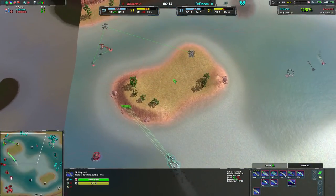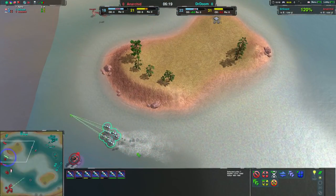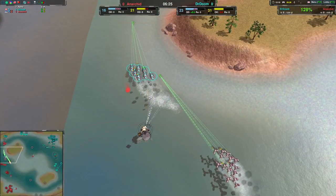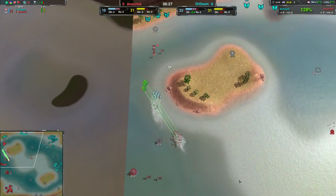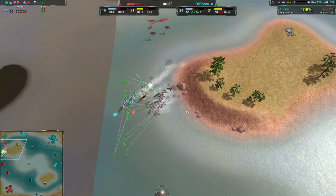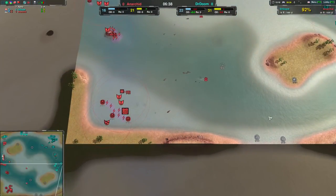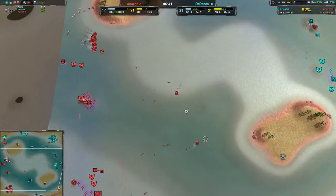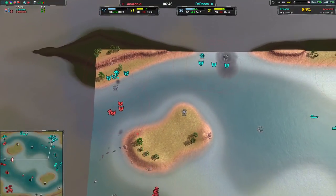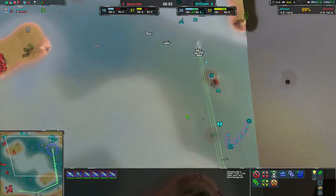I kind of take back what I said earlier about mass Cutters. This is 500 metal worth of Cutters at 70 metal each, and three veterans on them. Doctor Doom is using units that aren't really conventionally massed in this scenario on a sea map, but they've been doing a fine job. Those Cutters stopped a Quill, stopped a lot of expansion, and forced Anarchid to be more careful. It gave Doctor Doom plenty of time to set up their macro, and now it's paid off with mass Corsair and Siren Envoy.